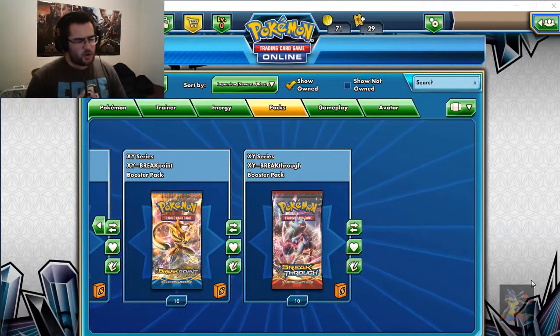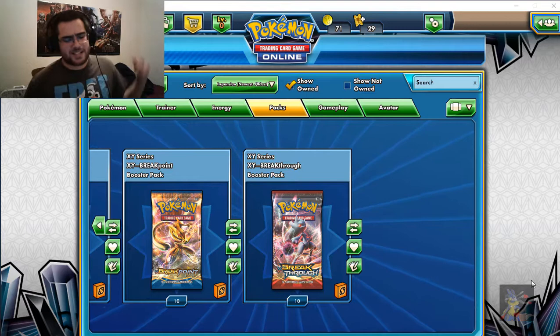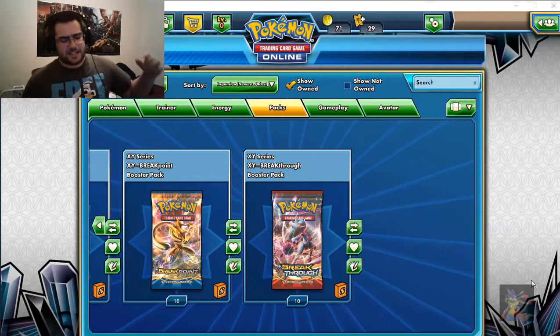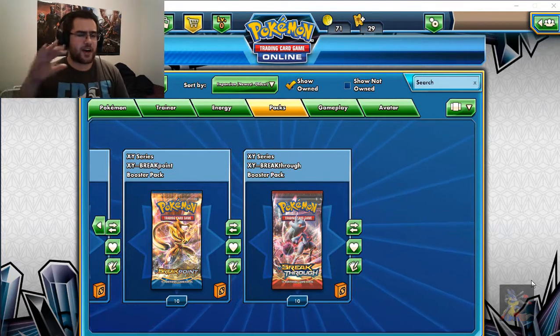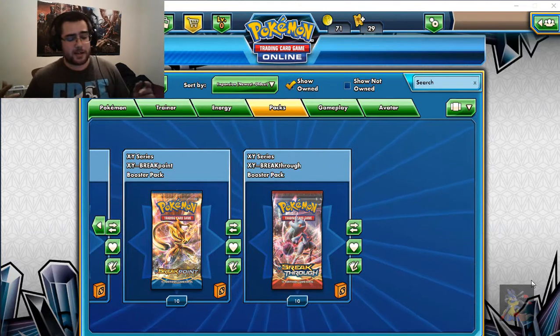What is up, you guys? My name is Mexico Amparo, and today we're back at it yet again with another five pack opening. In today's video, we are opening five packs of none other than Break Through.